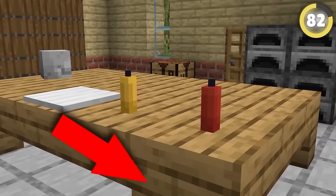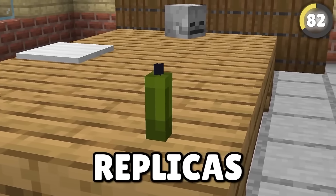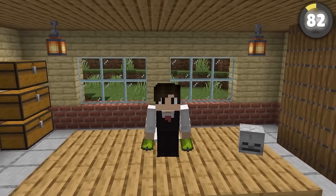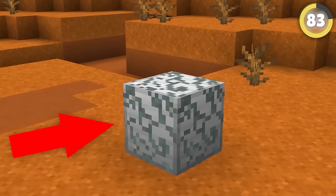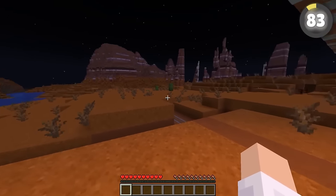Red and yellow candles make really good ketchup and mustard bottles for a diner or bar. And green candles are perfect replicas of beer! Glow lichen is used for all sorts of creative hacks, such as this carpet balcony that looks great and glows to light up a restaurant while keeping deadly mobs from spawning.